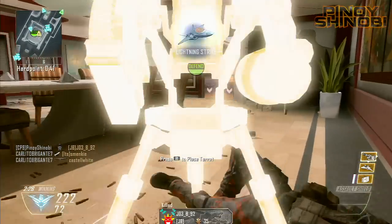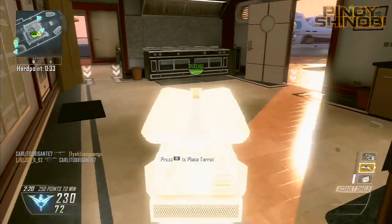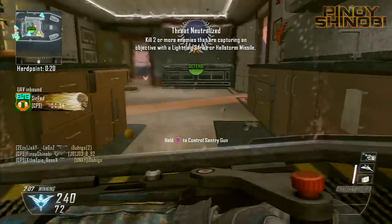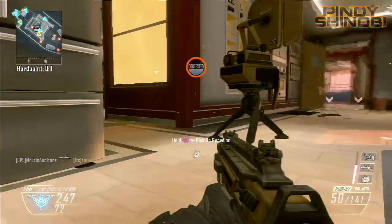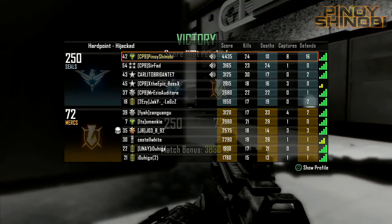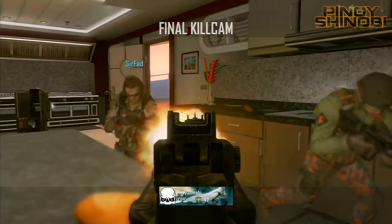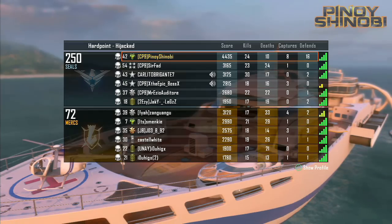Learn the rotation of hardpoints — every map has the same rotation every single game, it's not random. On Hijacked, for example, it always starts in the middle and moves to the same second location. Each map has three to four hardpoints in a fixed order. If you play a lot of hardpoint, you'll know where the next one is and can rotate there with five seconds left, set up base before the enemy even knows where it's going. That's pretty much it — Pinochet Nobby signing out, peace.